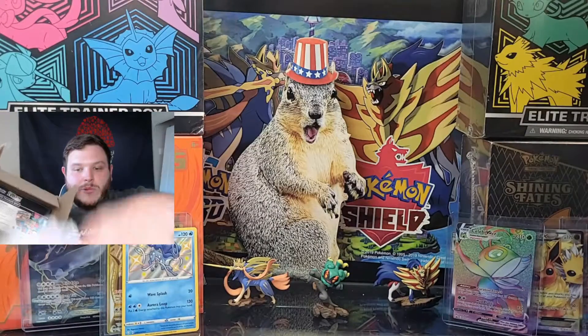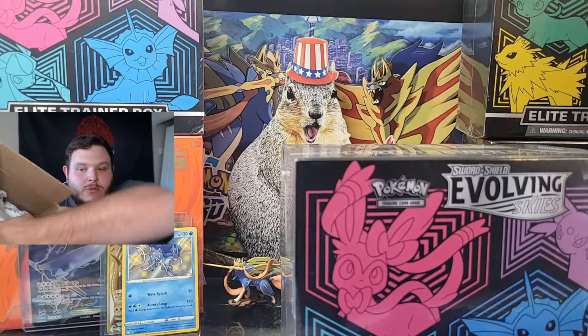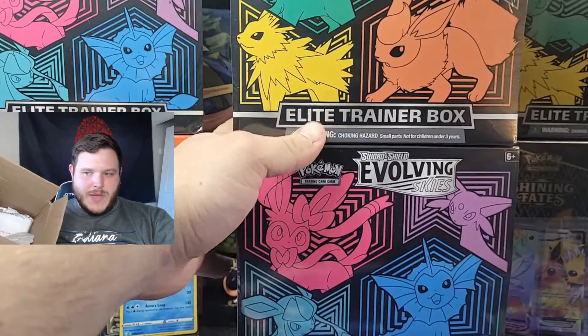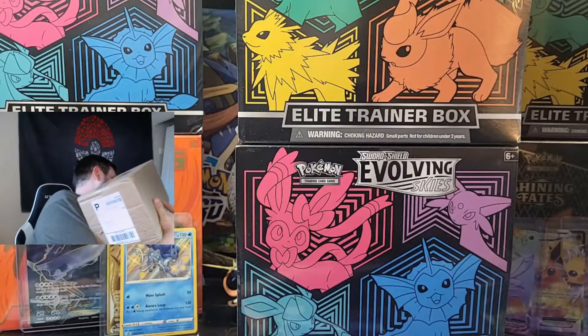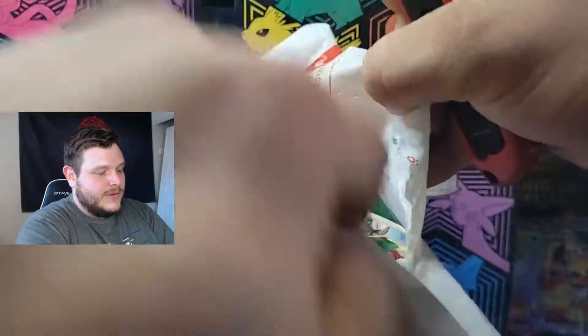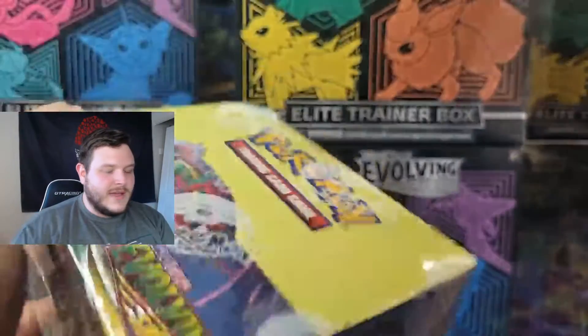I'm sure you guys love to get just a huge cardboard box right in your face. So this is a pre-order for Evolving Skies — one of those right there, one of each of the flavors. Let's get it in the background, and there's more inside of this. Picture of packaging within the packaging. You guessed it — this is part three that you've just joined us on of our opening of Evolving Skies booster boxes.